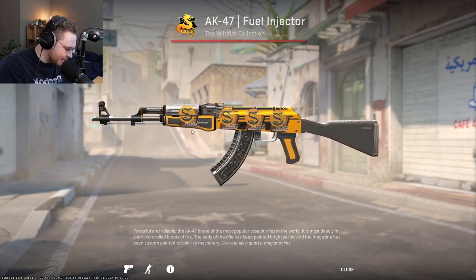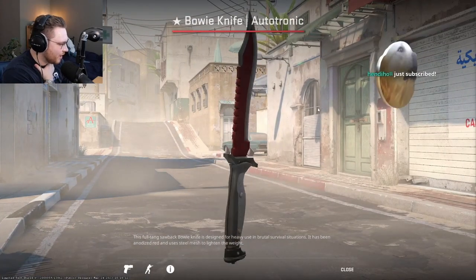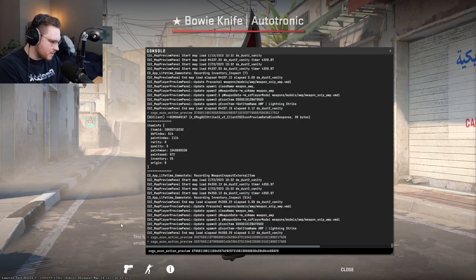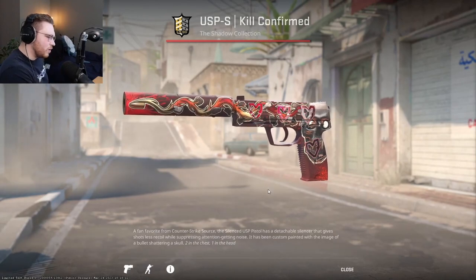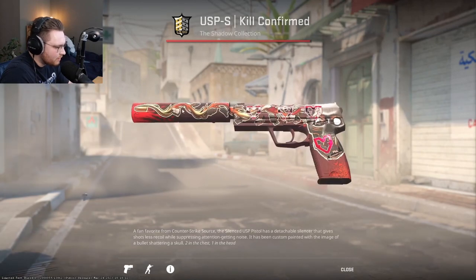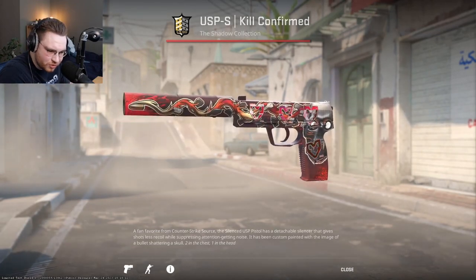We have Mr. Duplo 97 with a Bobby Knife Autotronic - nothing too special. Mr. Swag CS submits this. These are $100 stickers right now, which is f***ing insane. I think that looks good - they definitely look better than they did before. They will look good in Source 2 for sure.